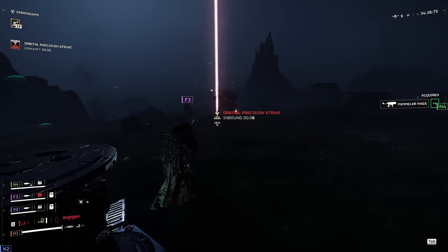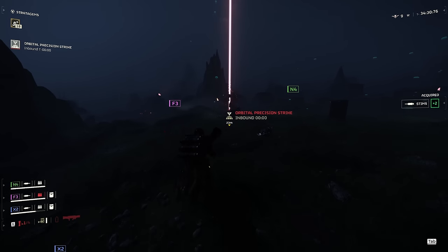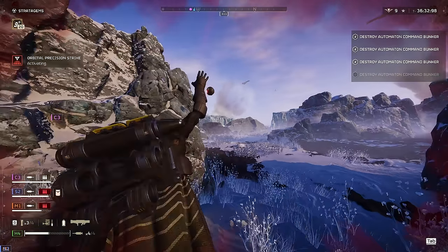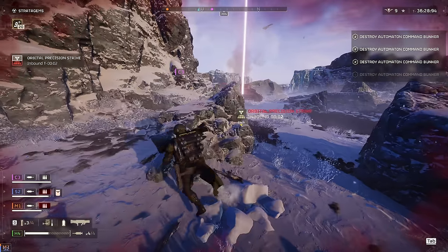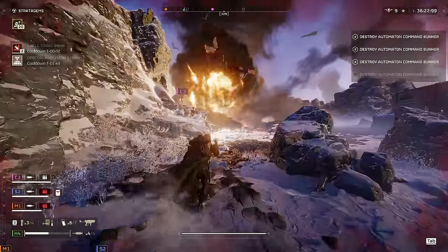For hulks and chargers, I recommend running stun grenades over impact grenades — it makes the orbital precision strike super easy to hit because it trivializes the three-second call-in time, since stun duration is about five or six seconds for most enemies. On defense or eradicate missions, most people bring EMS mortar sentries, which you can use to nail down timing and ensure your orbital precision strikes hit their mark, even with the increased call-in time on higher-level missions.